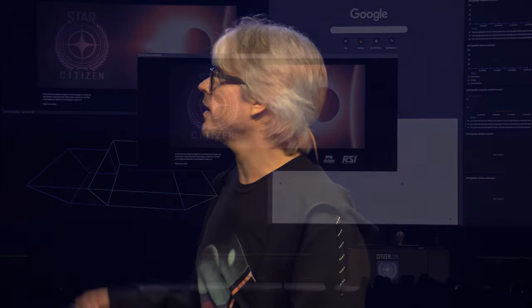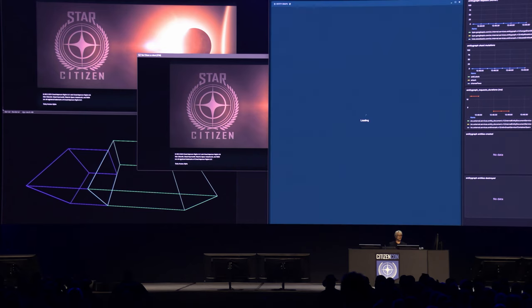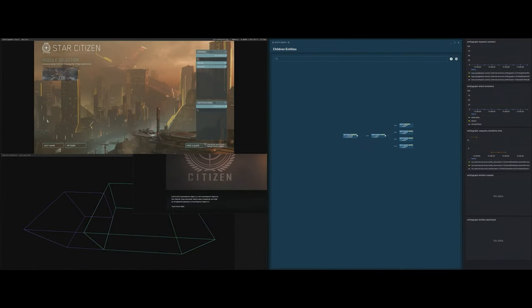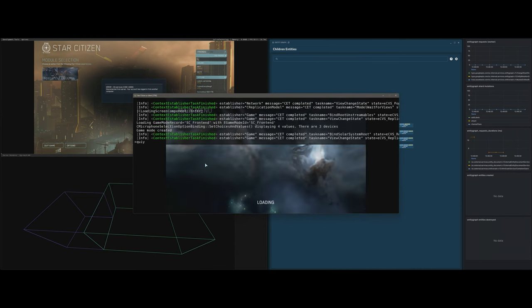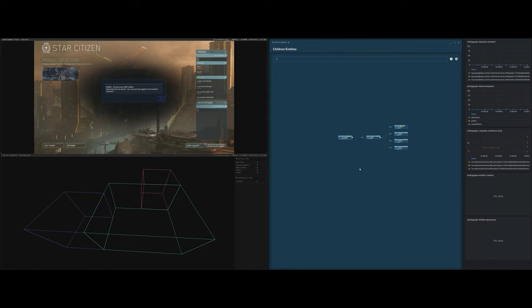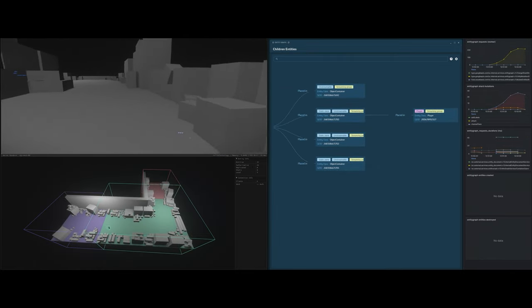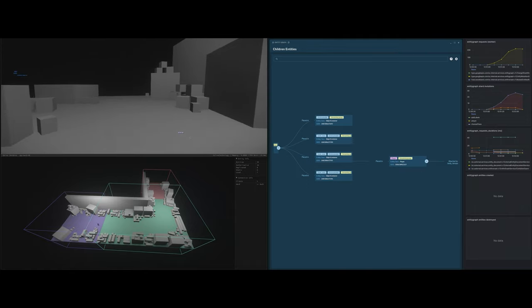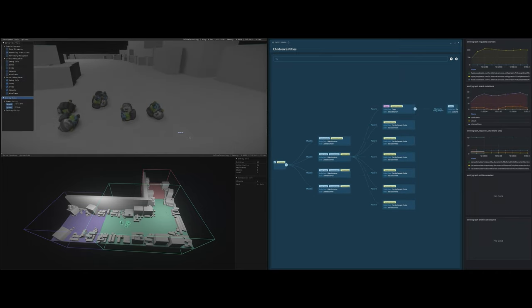Let's talk about Server Meshing. CIG showcased a groundbreaking development in server technology known as Server Meshing. Paul Reindl, the director for online technology, took the stage to provide an in-depth look at how this new system works. He kicked things off with a live demonstration of persistent entity streaming and the Replication Layer. The demo started with Paul joining a server, and we witnessed everything streaming in as his client connected. It's impressive to see how seamlessly the game handled transitions between different zones — ships, empty space, space stations and planets — using a unique zone system with distinct coordinate systems and physical grids.